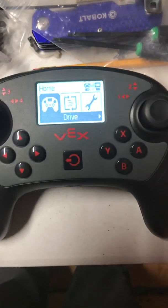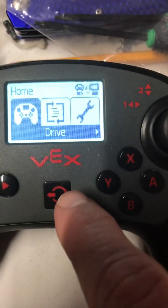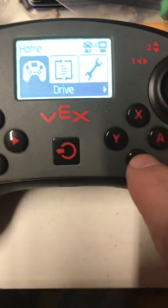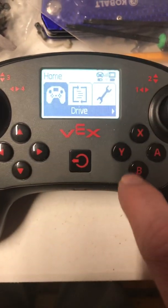Hello, we're going to walk through how to use the menu on the remote for a V5. So when you turn the robot on and the program on the controller, you have these options you can scroll through with your left buttons, kind of as your toggles.